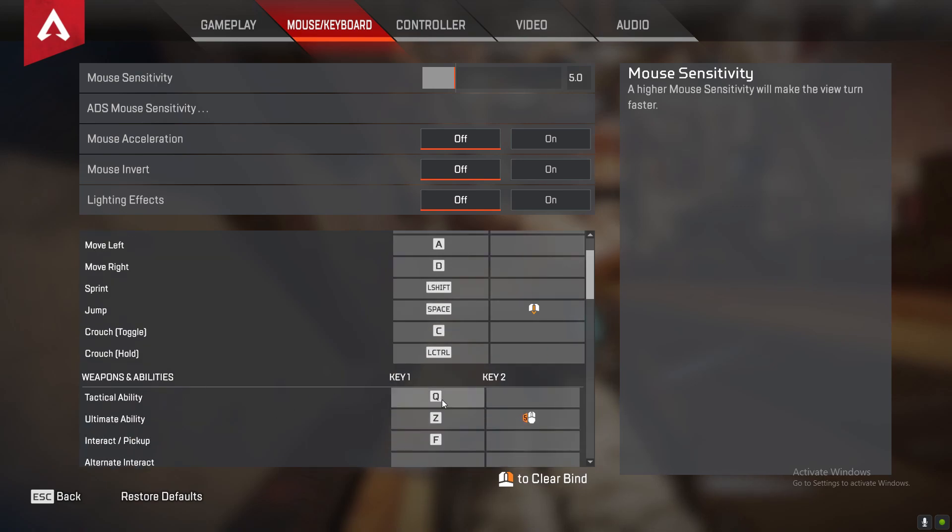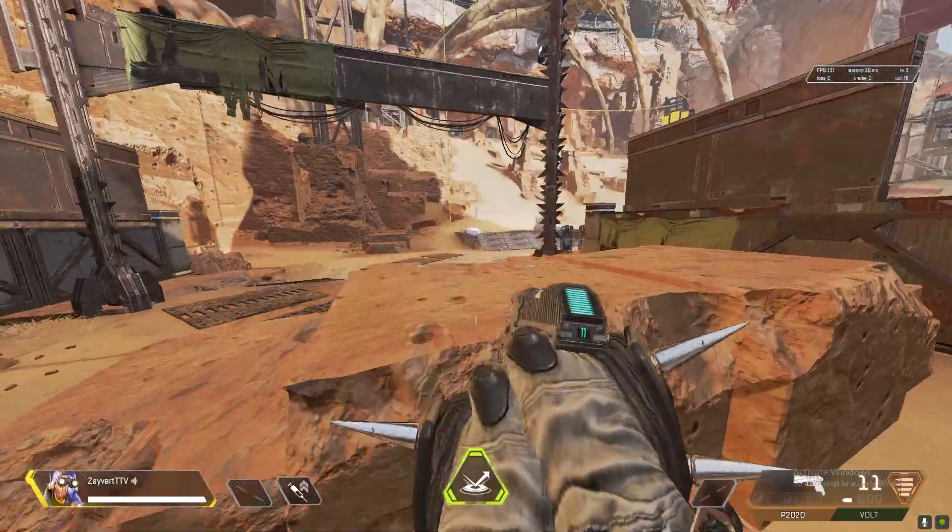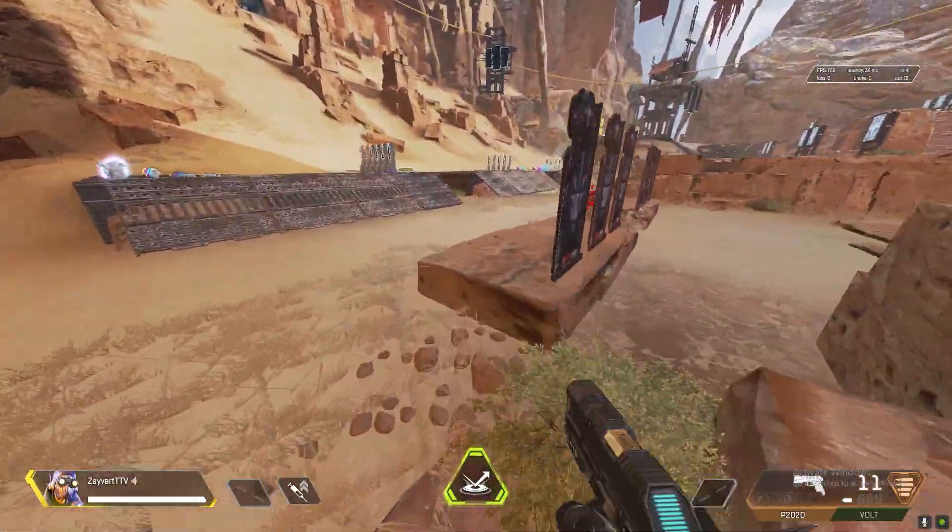For weapons and abilities — I kept tactical on Q, which is default. My ultimate is Z and it's also bound to mouse button 5. If you guys have mouse buttons on your mouse, I would highly recommend using those; they help out a lot and make everything easier. They provide you more utility so you don't have to press as many buttons with your left hand — you can use your right hand. My interact is at F because it's easy to interact while also keeping a constant pace of movement around the map.